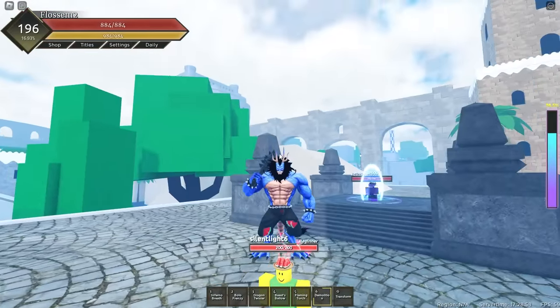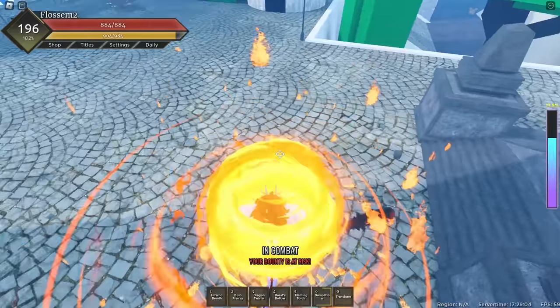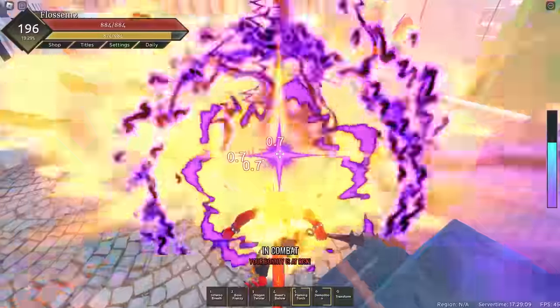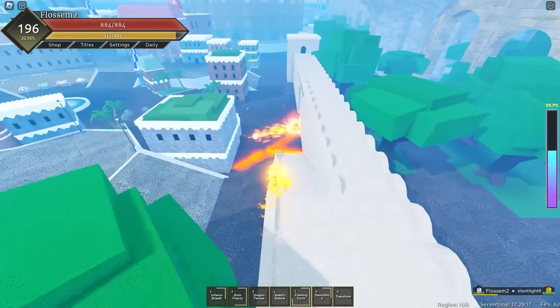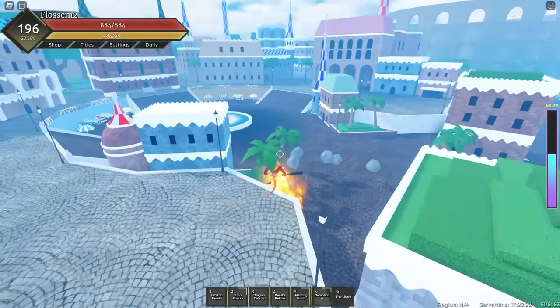Someone just started the game. Are we going to be nice and not kill him? No, we're going to kill him. Oh, I forgot to show you Flaming Torch — it gives extra burn or move damage, not sure exactly. But this guy isn't even moving the whole time, and he's dead. I see the same guy again — I'm leaving him this time. There's no one in this server. Should I find a new server?